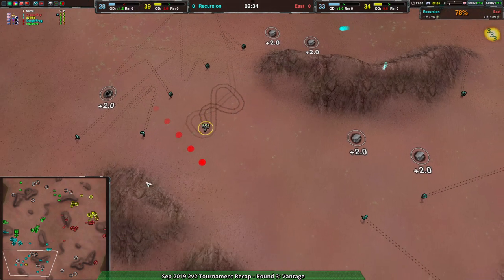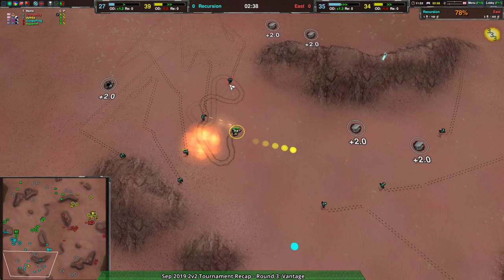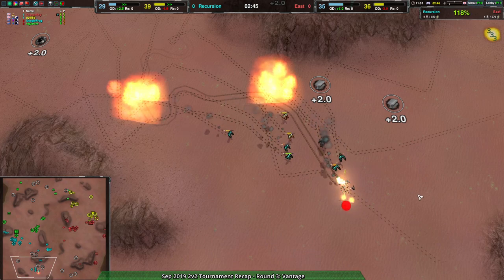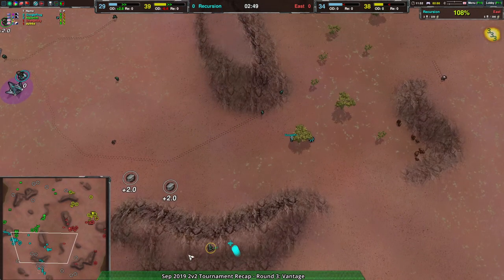But it's trying to avoid getting killed, and at the same time it's gradually getting trapped. There's only so much that thing can do. Outpaced as it is by the glaives, it does go down, and that opens things up to the south side. Now Recursion can very easily expand over there. They've destroyed the only thing harassing them.